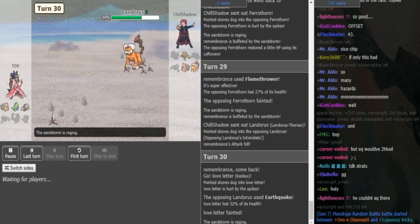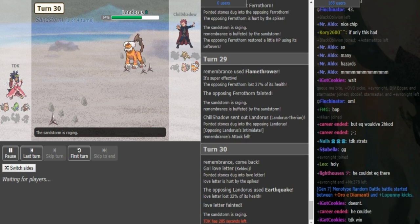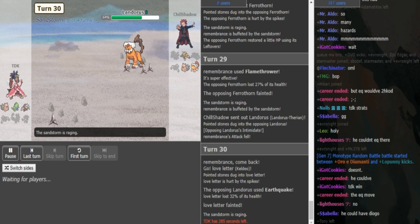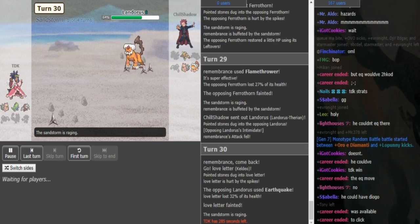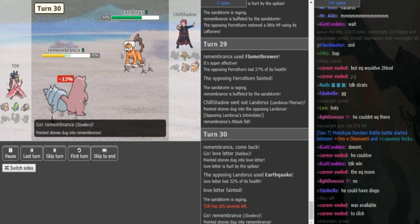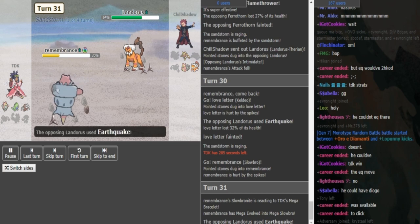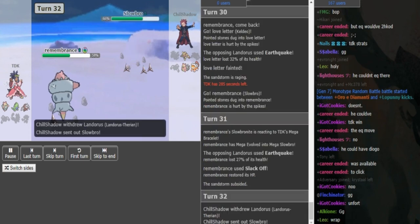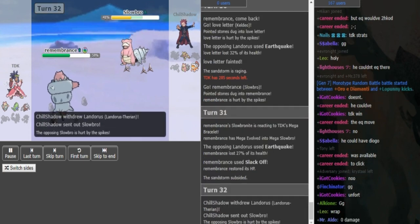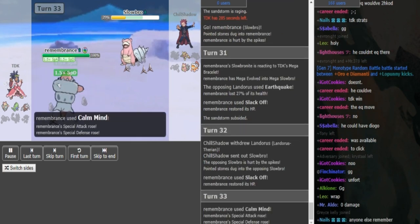Probably Slowbro comes out. With Regenerator, it's able to tank the next Earthquake and then go for Slack Off. Well, this is actually a bit closer than I thought it would be. He goes Slowbro and — oh yeah — he can just Mega Evolve and tank the Earthquake. He Megas and Slack Offs. If he wasn't Mega he'd have to switch out. It's pretty obvious he's Mega, I just forgot for a second. He can just Slack Off again here, no reason to risk anything. Now TDK can Calm Mind up and just win with his Mega Slowbro.